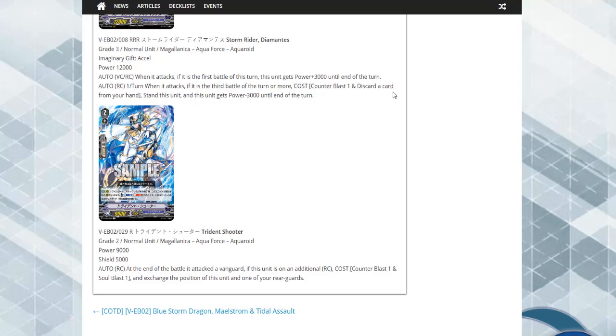Not a bad skill — it definitely gives Aqua Force multi attacks, a lot of multi attacks. Having two of these means you can get two back row rear guards into battle, and that's pretty solid. It doesn't have to be a specific battle, it just has to have attacked a vanguard. So you could get up to a maximum of probably five attacks off that circle — if you have four of them out, you can exchange four times: start with this one, exchange to the next, exchange to the next, exchange to the next, and then exchange to one last unit.